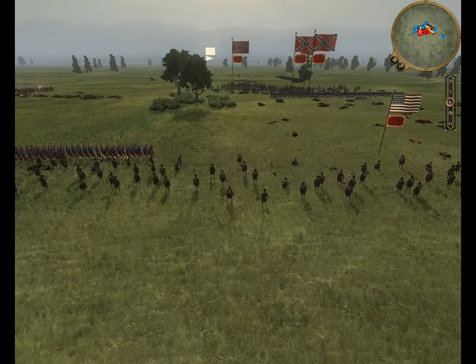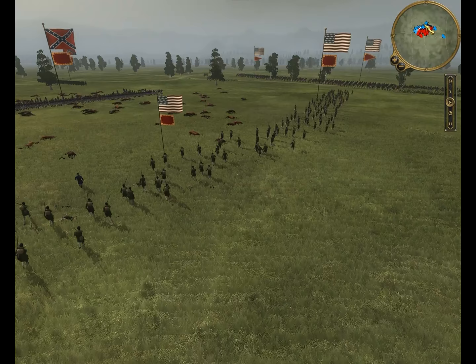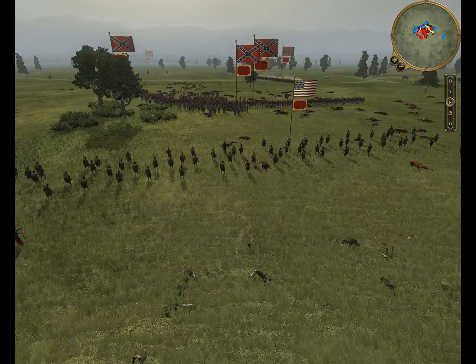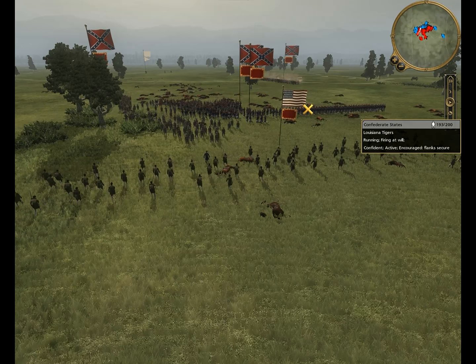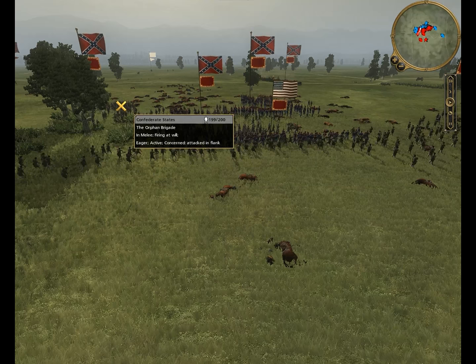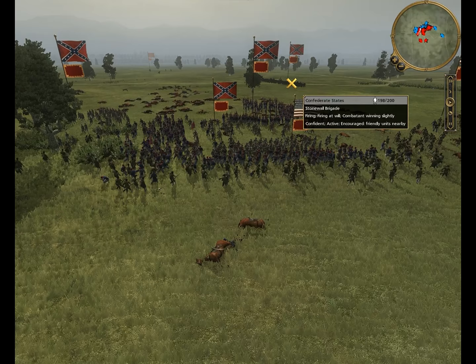To a certain extent though, I like battles like this. I've got a couple of my skirmisher units here coming up to fire on these Confederate units. Looks like a unit of Louisiana Tigers and a unit of the Orphan Brigade - two Louisiana Tigers and an Orphan Brigade. And back here in the back we have a Stonewall Brigade.